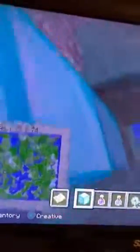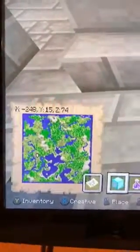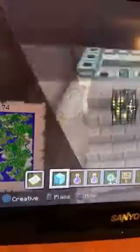Last but not least we will show you the end portal, which is right over here at X minus 248, Y15, Z74. And in here we have not one, not two, but three eyes of ender already in there for you — so you only have to find nine of them. Not too bad if you ask me.